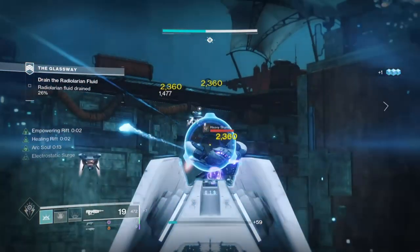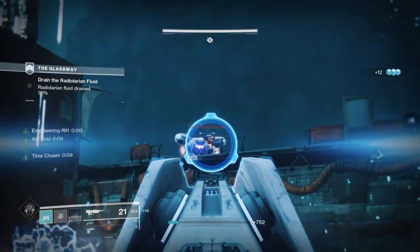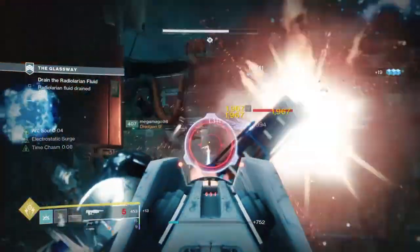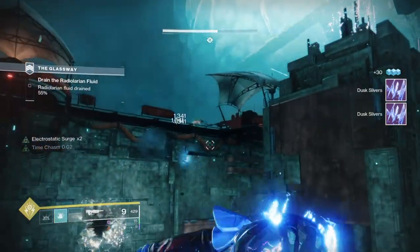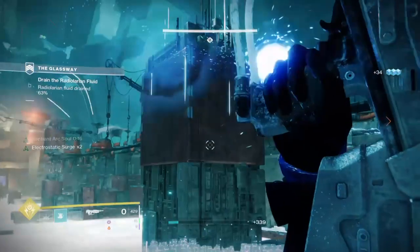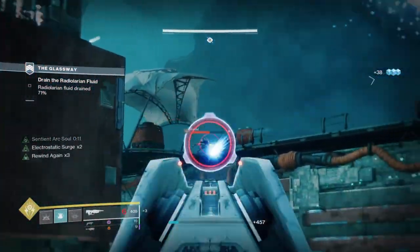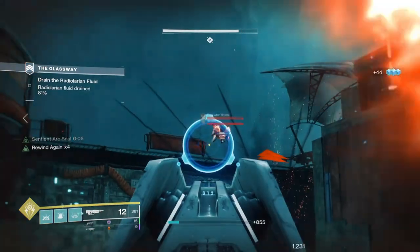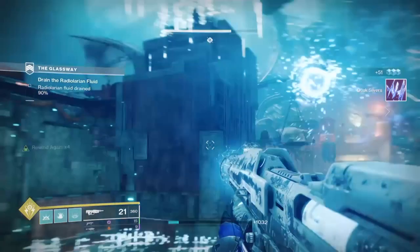Once you get either one ready, you should be able to get the other half ready in no time and have fun from there. The bottom tree subclass is just an extra add-on if you don't want to use Getaway Artist just yet, as using the exotic will take your grenades away. The pro is that it lasts longer and is much stronger compared to the Rift's version, but you lose your ability for a short while. We can fix this by having a secondary or heavy with the Demolitionist perk, or by using the Bomber and Distribution mods — both accessible to all — to easily get your grenades back.